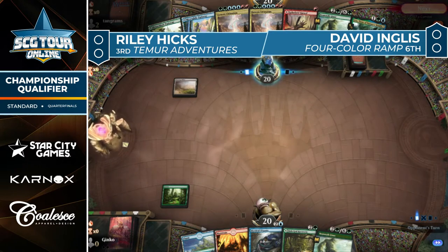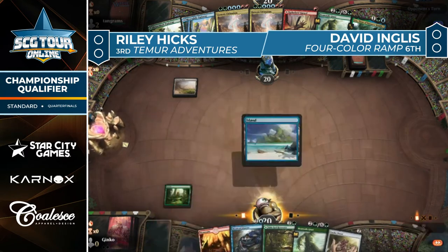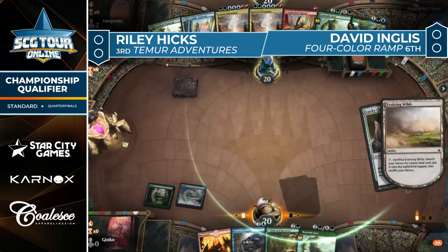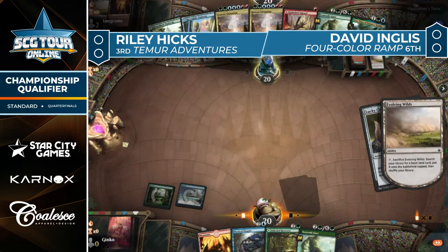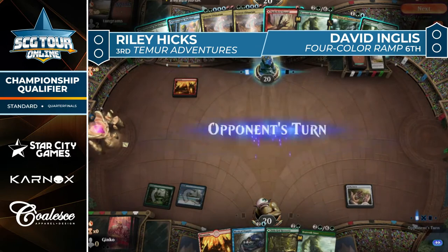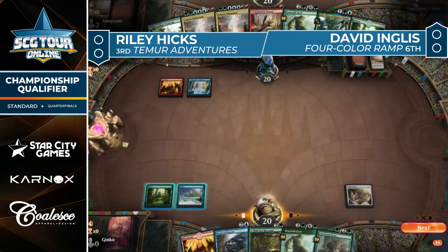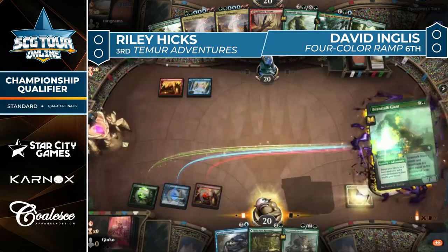Lotus Cobra is not specifically great in this matchup because Hicks actually has quite a number of two-mana ways to kill it, or even one-mana ways with Spike Field Hazard. Bonecrusher Giant specifically is a card they are always looking for in the early turns to make sure Cobra isn't a factor. Mulliganing a mediocre hand just to find those answers is not something worth doing.